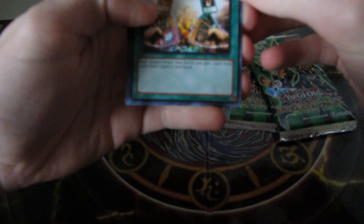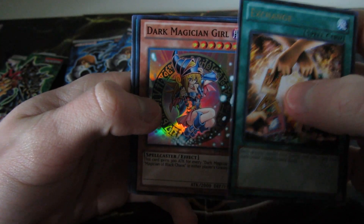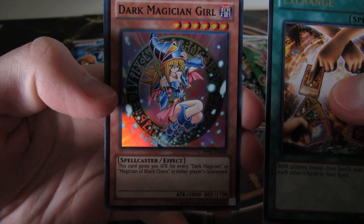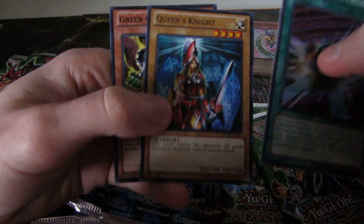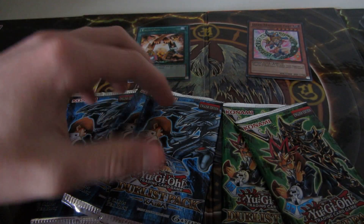Okay, we got Exchange. Oh! And the Dark Magician Girl. First pack. Wow, look at her. Looks amazing. Nice. The rare is Diffusion Wave-Motion, Queen's Knight, and Green Gadget. Alright, that's a good start.